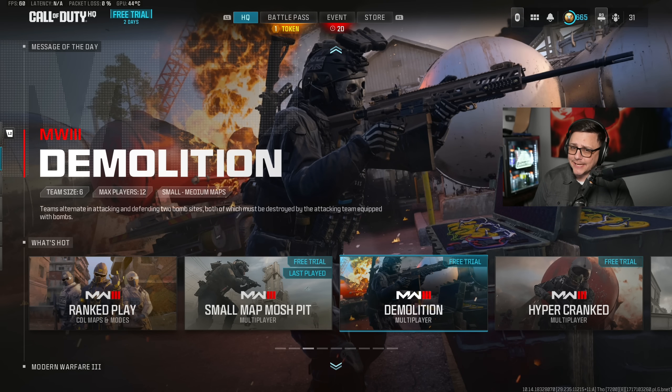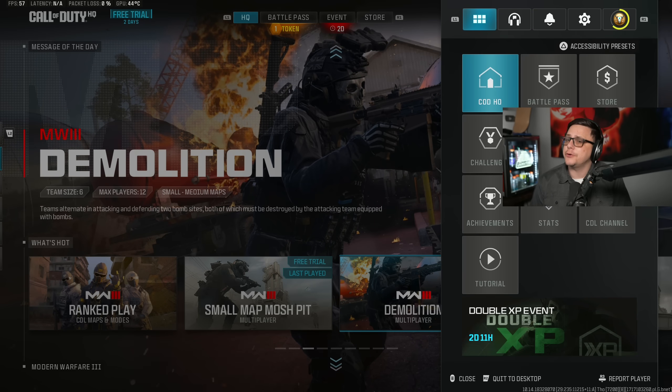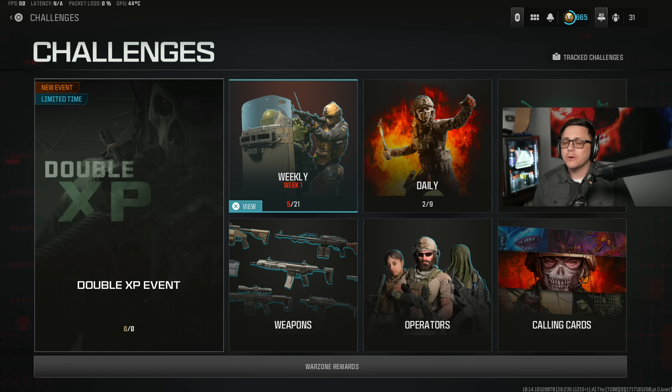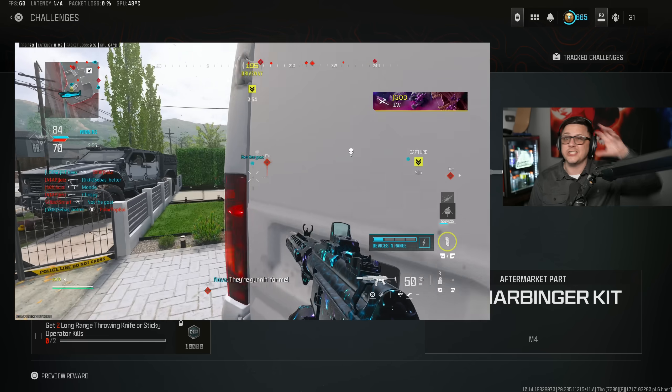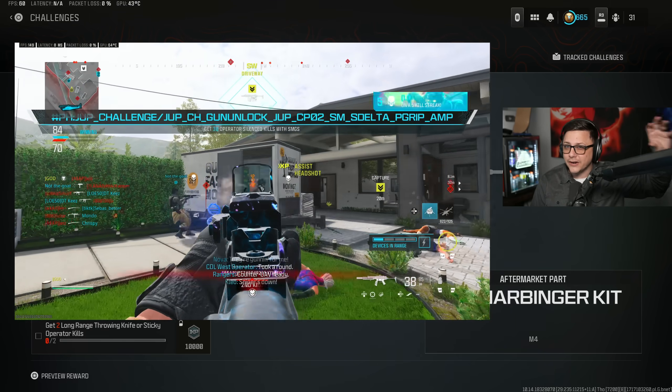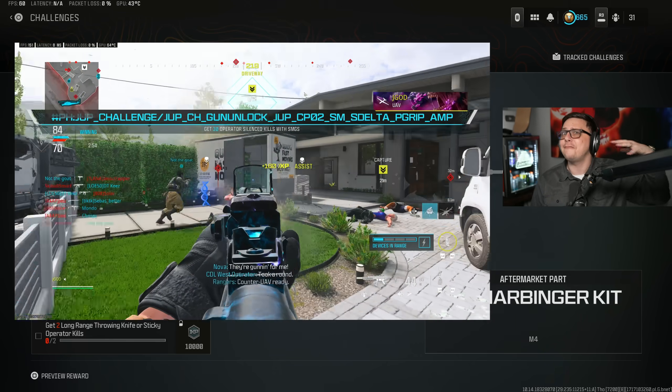Pretty much every previous season, to get the aftermarket parts you had to do a challenge, so it required you to wait for the weekly. You are able to unlock a few of these early. Every patch notes that we get for the season lists about seven or eight aftermarket parts that people get excited about, and they allow you to unlock a few early this time around. I don't think it's intended because when you complete the challenge it has some kind of weird name that pops up, like they haven't finished that part.